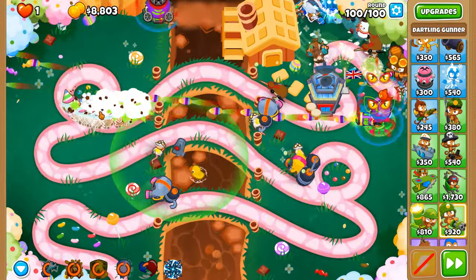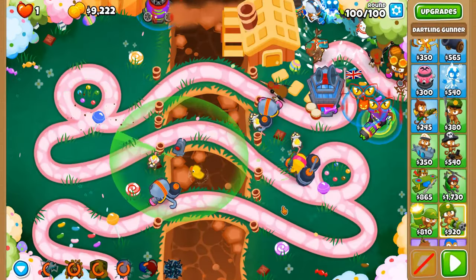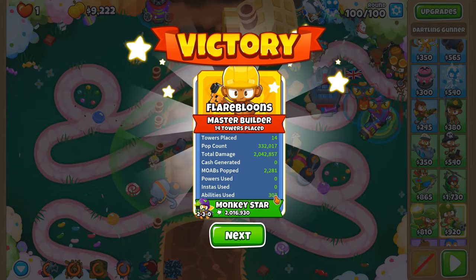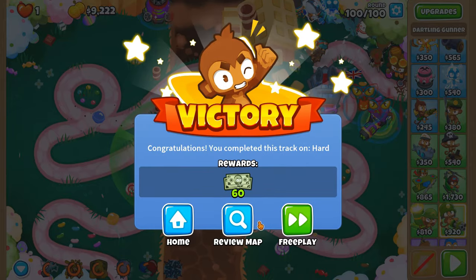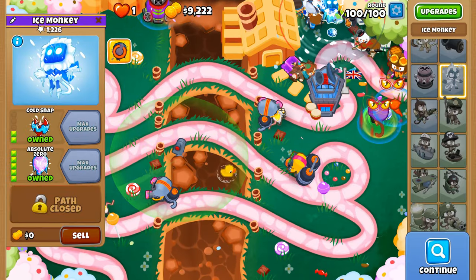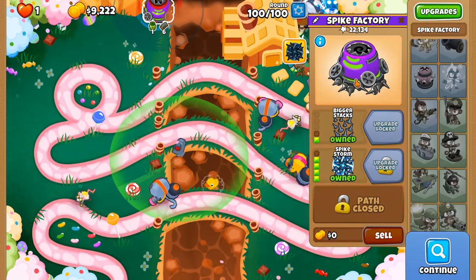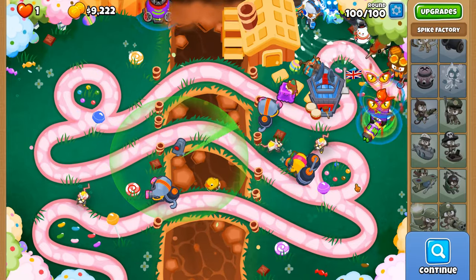Thank you all so much for watching everybody — hope it's been a lovely video for you. For me it's been over an hour of recording, though it'll definitely be shorter for you. Three of three abilities — there's just something so satisfying about symmetry in that regard. Even a tier three tower like the Hydro Rocket Pods can do so much when you give it the correct support: your Overclock, your Absolute Zero for slowing down, your Bloon Sabotage, your Glue Strike for more damage, your Spike Storm for the BAD — when you put all of these things together, even the weakest towers can be very powerful.